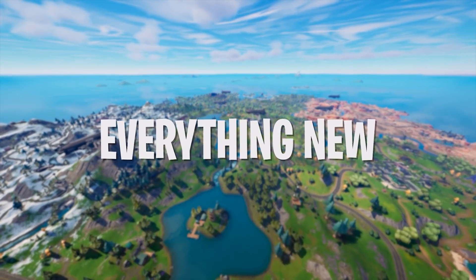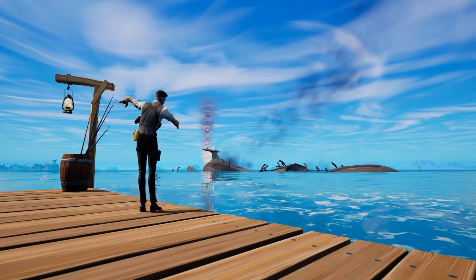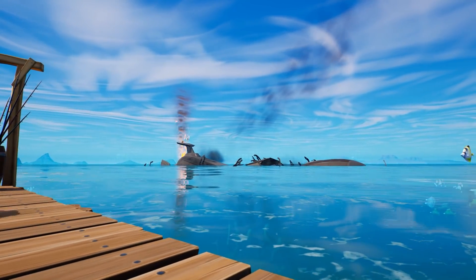The second update of Fortnite Season 2 is here, and it has brought one of the most anticipated weapons of Chapter 3. We also have new leaks about this season's live event, which may include a Doomsday device on top of another blimp that's crashed, so let's break it all down.